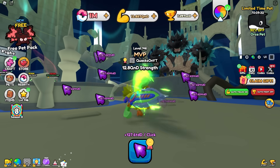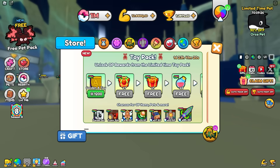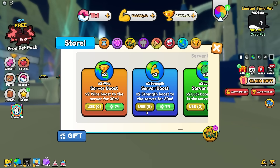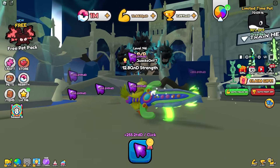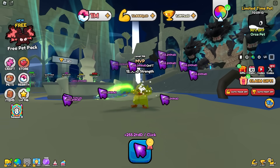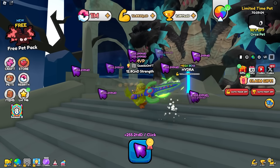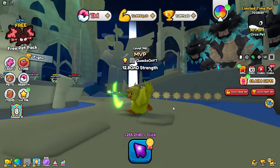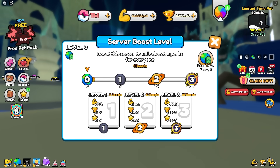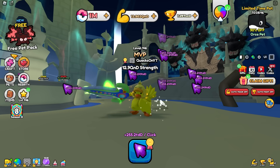We already have a strength potion and a mega potion equipped, so our strength is already really insane. There's not much else we can do to get more strength other than applying 2x strength server boosts. With those on we're getting 255 TDD per click. I'm going to do 25 server boosts to get a level three server boost, giving an additional 350% strength boost — almost 1 DD per click — which will be astronomical.